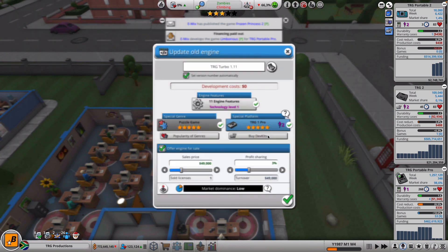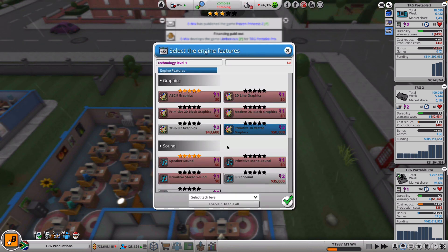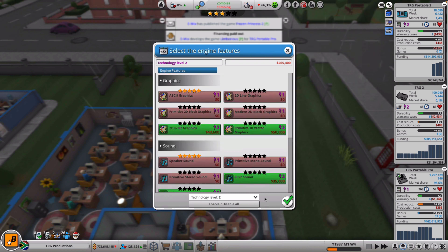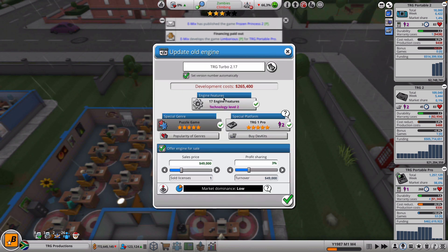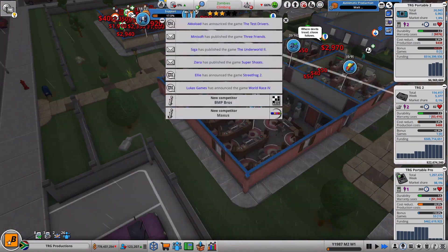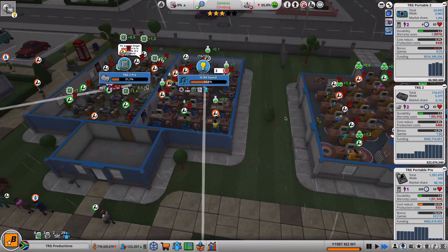When I upgrade that, let's see here - I want to upgrade it. Otherwise I can always buy ones that support it. So now there's that. Let's fix it up and then we are going to make a remastered version of Rumble Land.